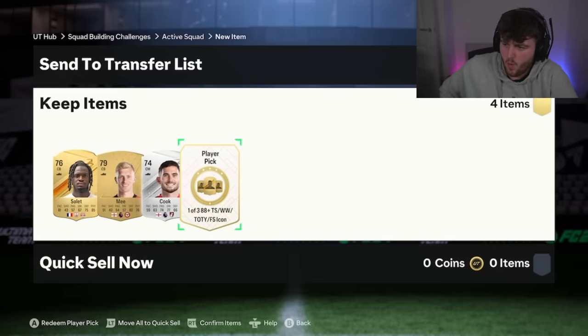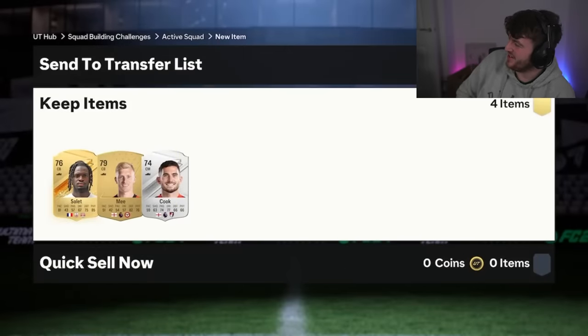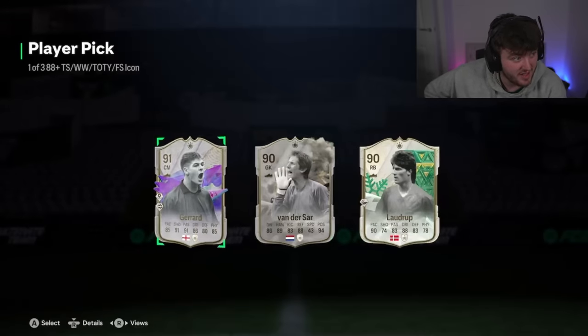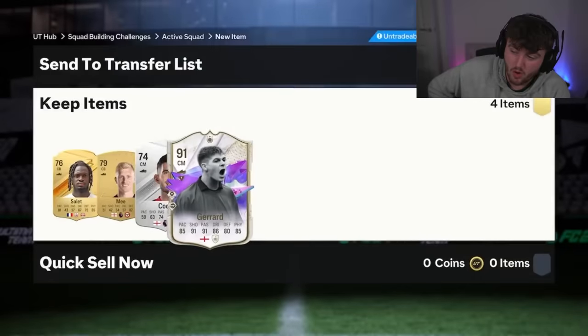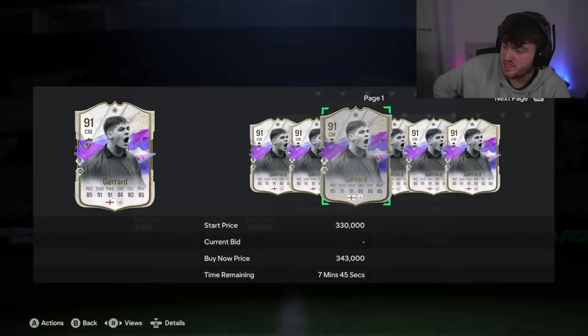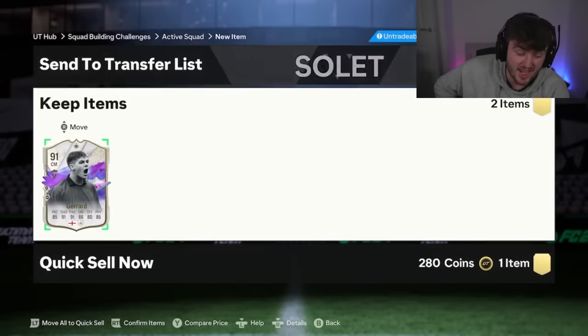We have got Mr. Wizards icon pick. That is - you know what, that's actually good. I like that a lot. And he's got Gerrard out of it as well, which is not bad. I think Gerrard's solid - I don't think he's stupidly expensive, but I think it's a good card. He already has Beckham untradeable as well I believe. So you've got a decent little ten-to-mid partnership there. We let him cook, we really did.